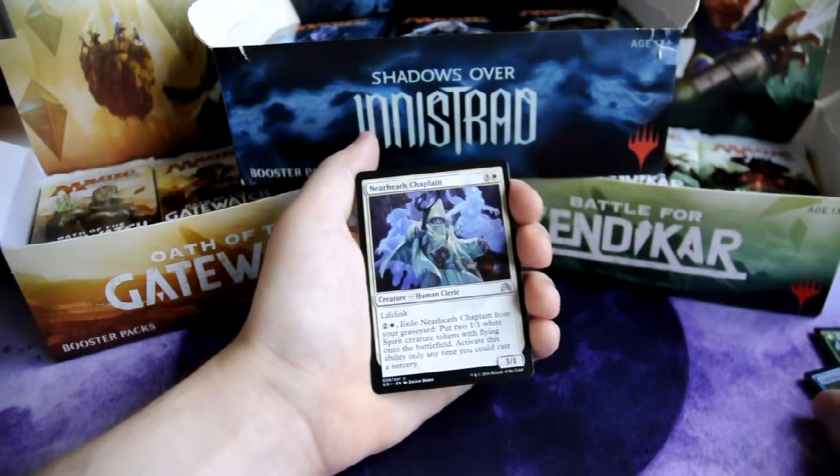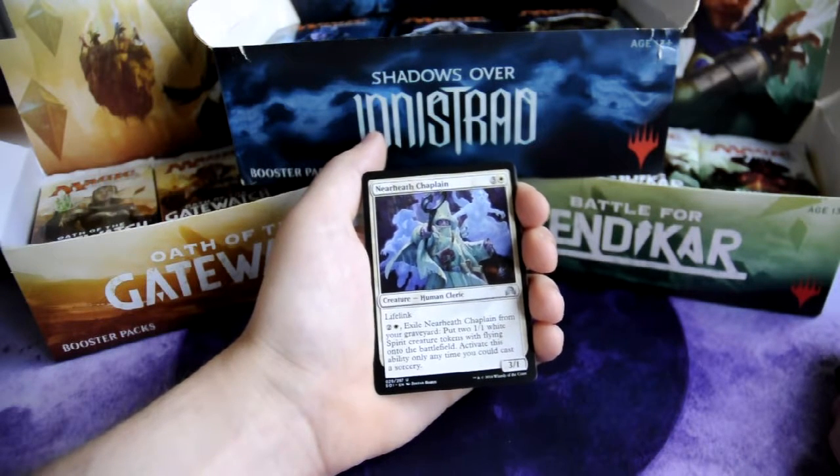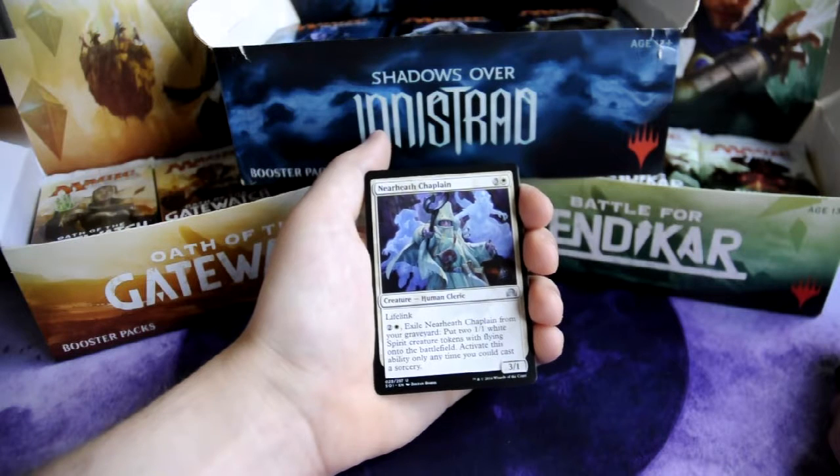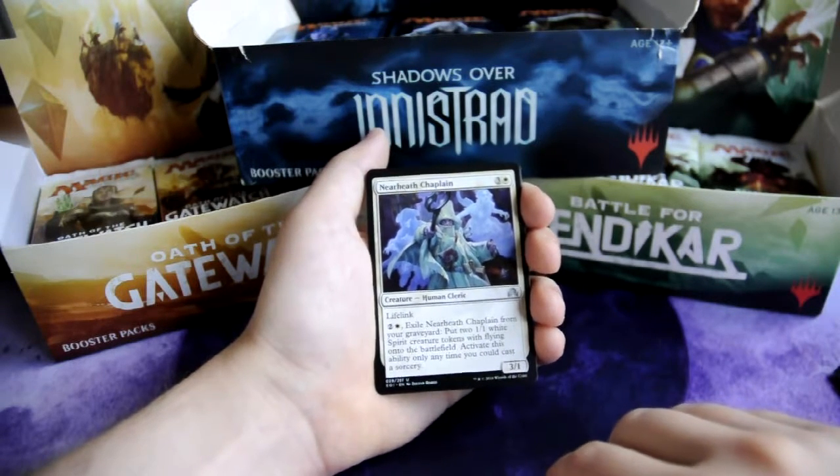Nierheath Chaplain, 3 and 1 white — Human Cleric, 3/1 creature with lifelink. And for 2 and 1 white, exile Nierheath Chaplain from your graveyard: put two 1/1 white spirit creature tokens with flying onto the battlefield. Activate this ability only anytime you could cast a sorcery.